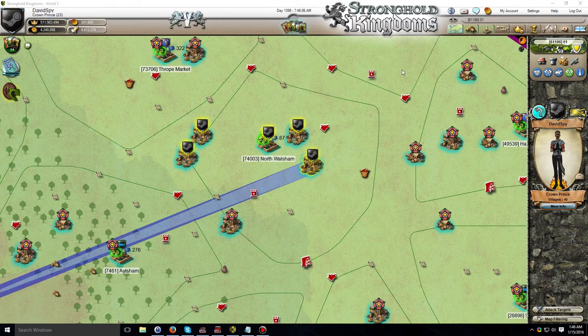I may have addressed this previously in a long form video, but due to a severe lack of general awareness of this tactic amongst new players, I find it imperative that I dedicate an entire video to addressing it. The issue in question is how to instantly prevent any attack from being launched against one of your villages. There are a few requirements and caveats, but I will be addressing them in addition to the core issue.